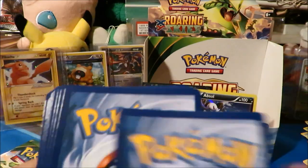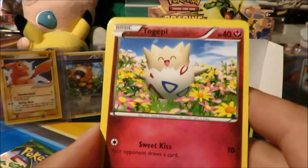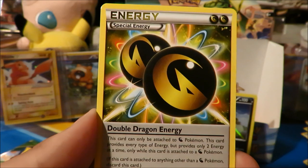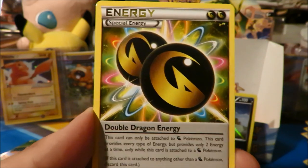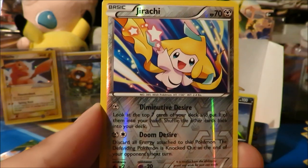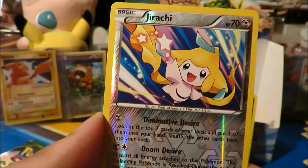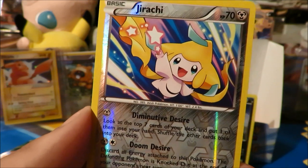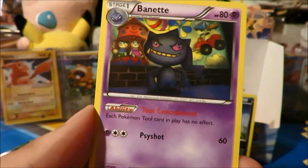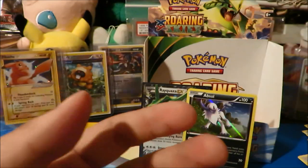Two more packs to go. We got Togepi, Spearow, Wingull, Binacle, Double Dragon Energy — this box has been really awesome with trainers. Dragonair, Latios Spirit Link. Reverse is a Jirachi, which is actually a holo in this set — would have liked to pull that instead of another Absol holo. And the rare is a Binette, which at least we haven't seen yet — very very cool, very creepy too. That's a creepy Pokémon.